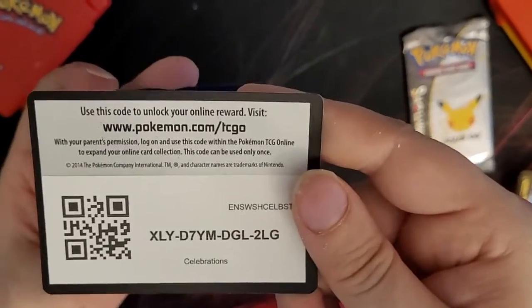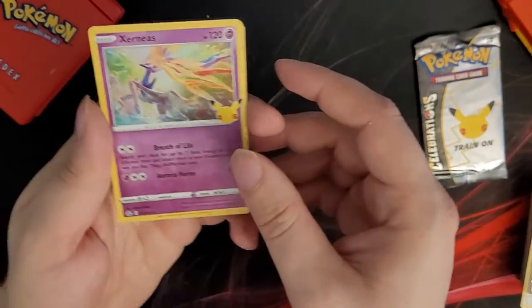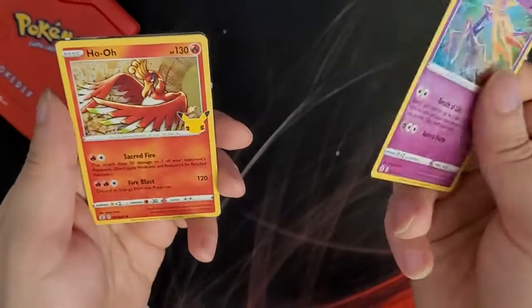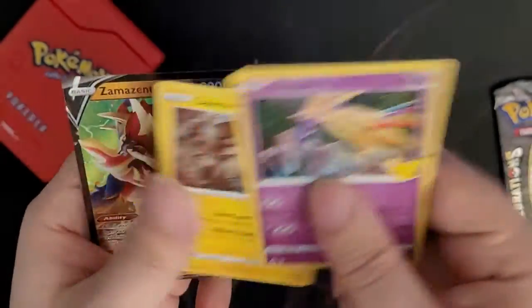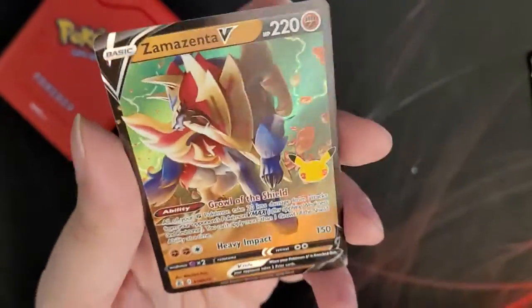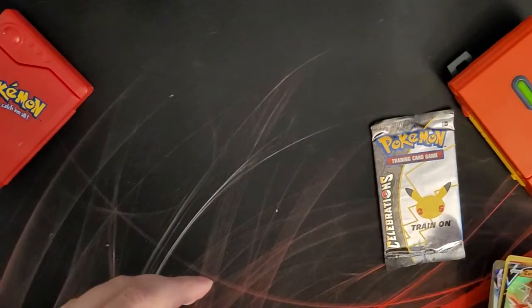Pack code. A Xerneas, a Ho-Oh, a Zekrom, and a Zamazenta V — finally got the other one! Cool, now I have the set.